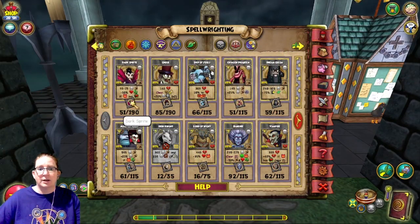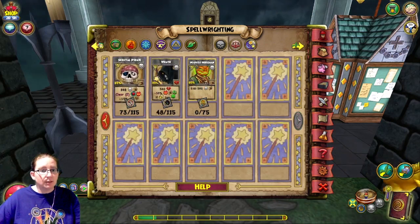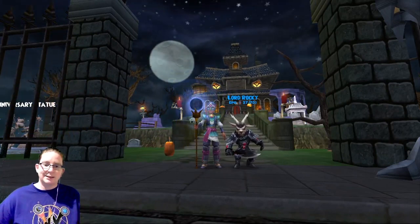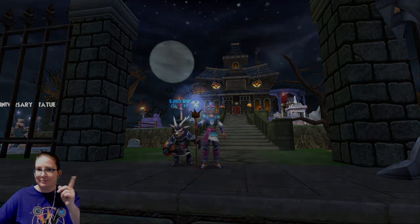That's a lot of stuff to upgrade: Dark Sprite, Ghoul, Banshee, Vampire, Skeletal Pirate, and Wraith. Thanks so much, everyone, for checking out upgrading these death spells with Spellments. What do you think — did I choose the wrong paths? Let me know which ones you like, and we'll see you in the next one. Bye!